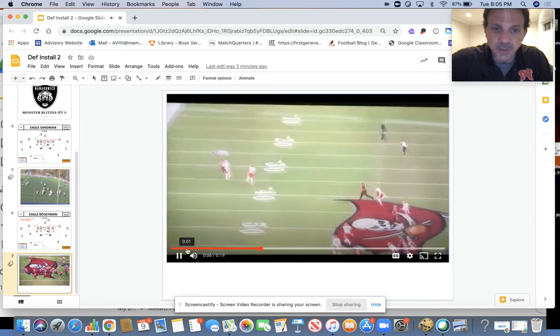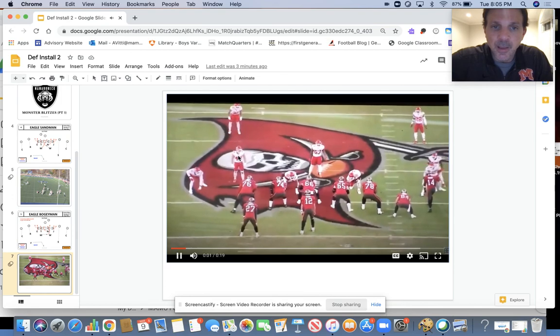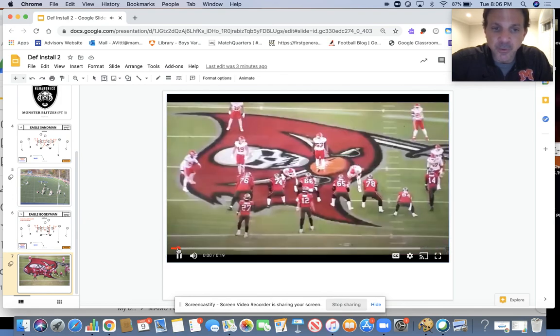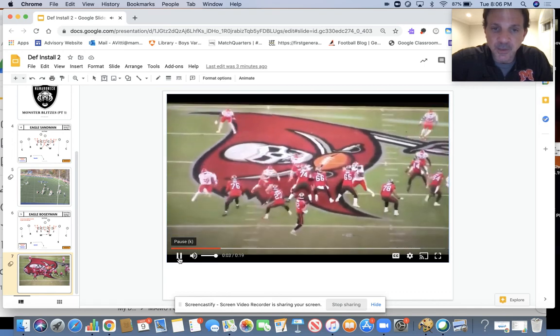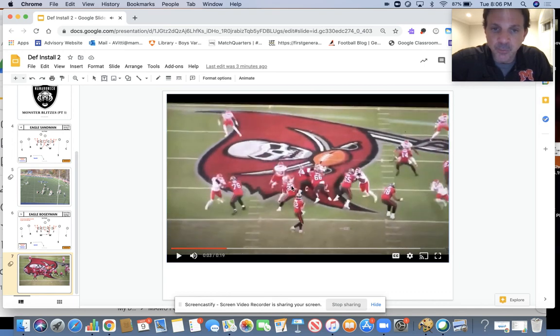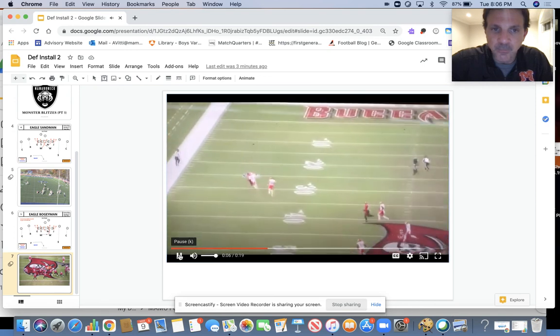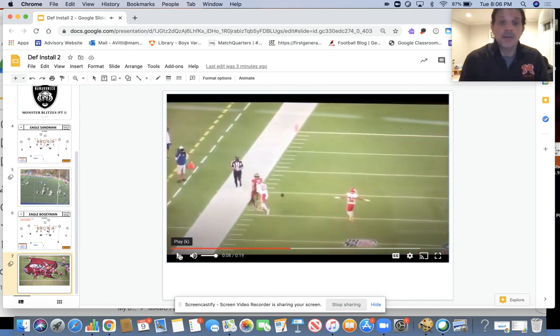You get a really good look at Eagle Boogeyman right here. Really nice job by the Will as he takes the inside shoulder of the running back, forcing the Mike to be able to scrape to the outside shoulder. The running back can only get one, so he rips to the inside shoulder, and that means the Mike can shave him and get north up on the quarterback — forcing an overthrow. So that is it on Eagle Sandman and Eagle Boogeyman, and we'll work on those again tomorrow.